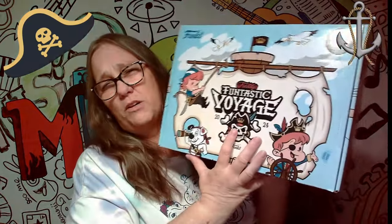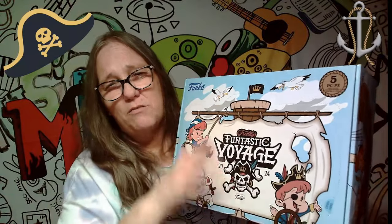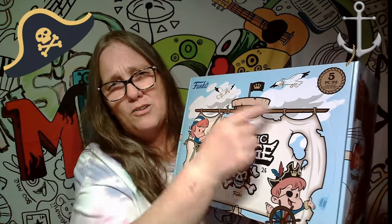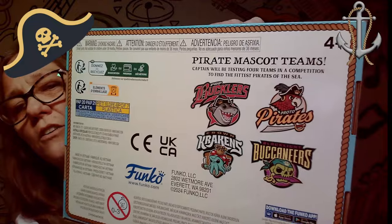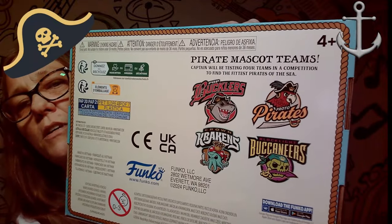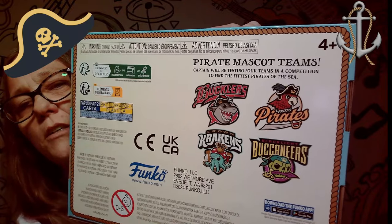Now we're going to open this one. It does have a pop-out if you want to pop this out and make a little display. There's also cardboard figures inside of each of the mascots, which are all shown right here — the Pirates, the Bucklers, the Krakens, and the Buccaneers.